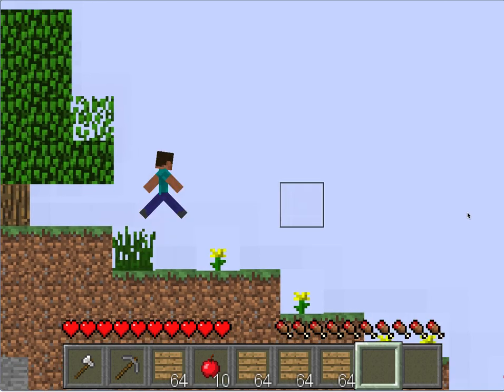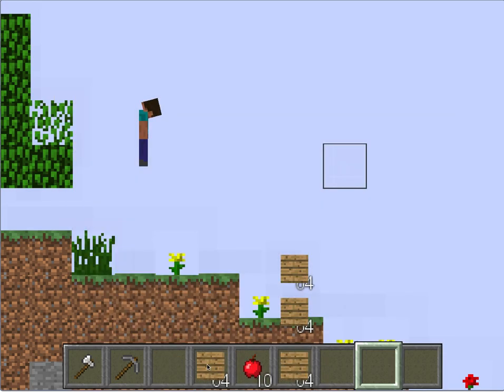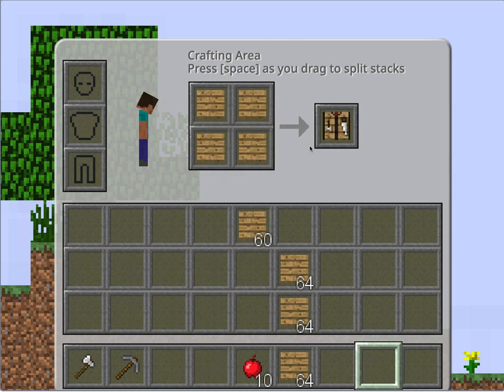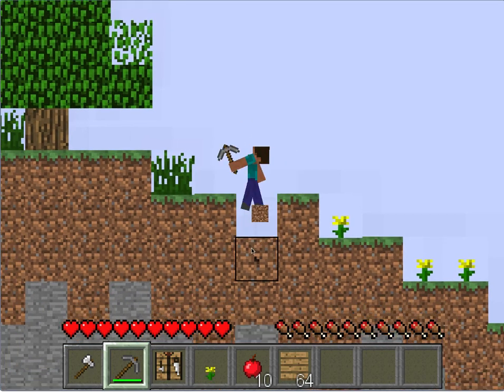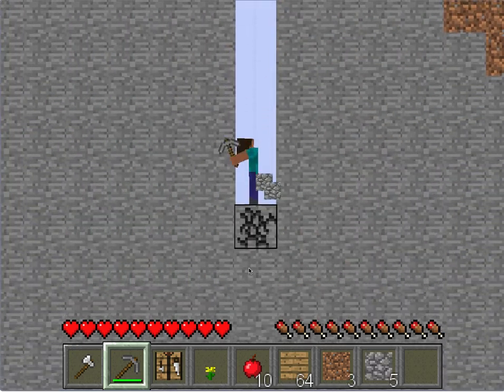I'm just going to create a load of wooden planks. Blocks are going to be pretty important, so I'm going to set up some here. I kind of want a sword — like a decent sword. I'm going to make a crafting table, I can dig straight down, so it's okay. Looks like X-ray mode is always turned on.